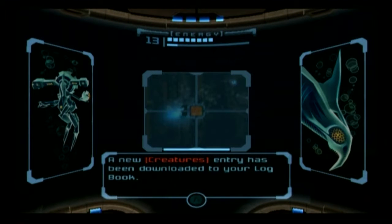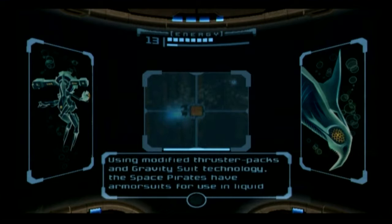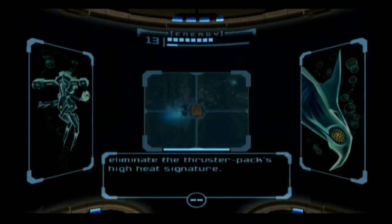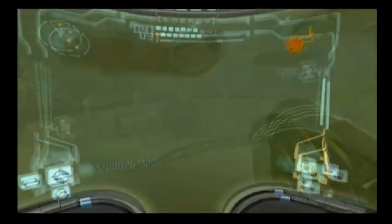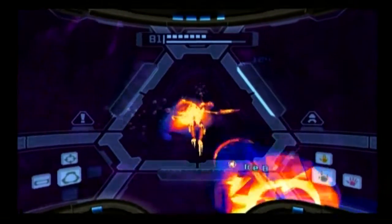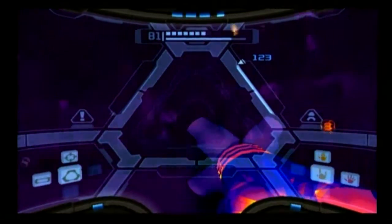This is very important to scan now, because it's only going to appear in this area and might disappear later. This is an Aqua Pirate. Space Pirates with exoskeletons modified for underwater use. Using modified thruster packs and gravity suit technology, the Space Pirates have armor suits for use in liquid environments. Thermal tracking is still very useful against these units, as the pirate engineers have yet to eliminate the thruster pack's high heat signature. Wow! And now he's dead!